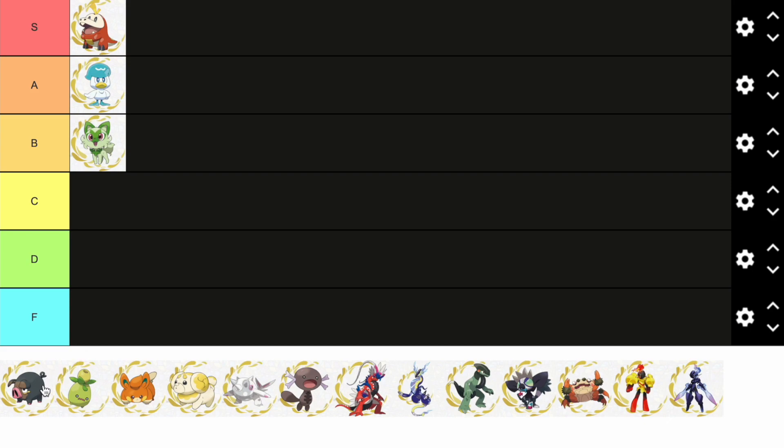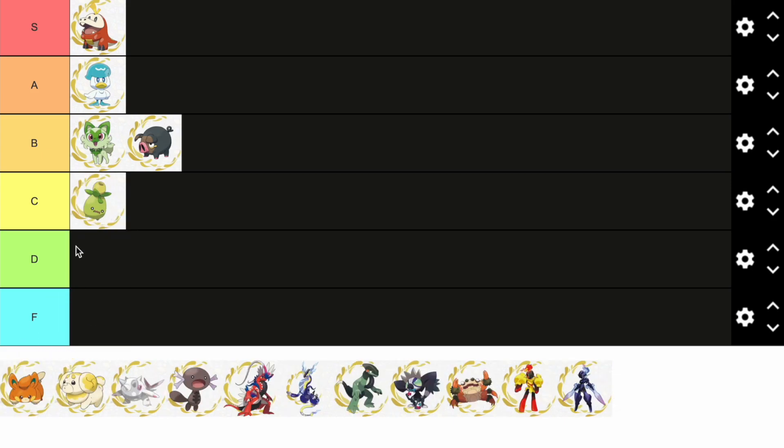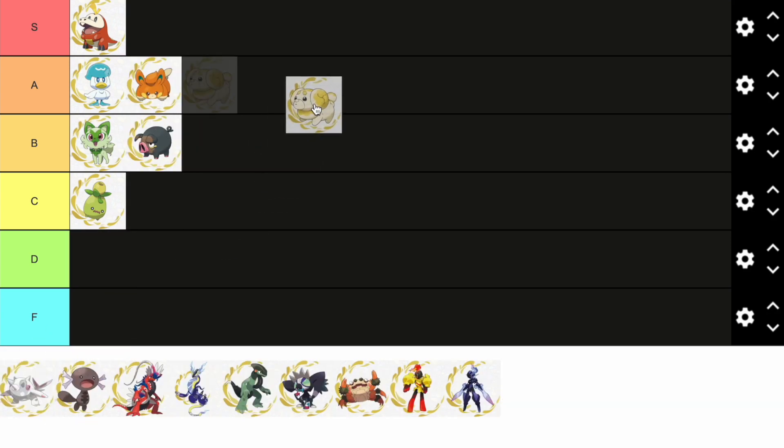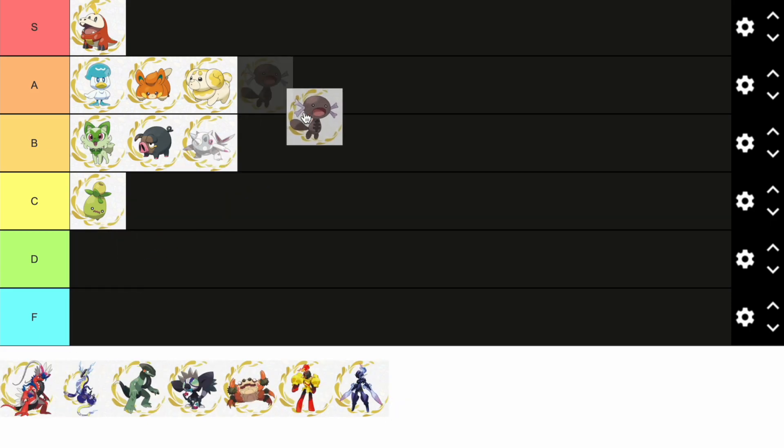Lechonk is fine but I think it's a bit overhyped, so B tier. Smoliv I could do without — C tier. Pawmi is pretty cute, A tier. Fidough is also pretty cute and it's grown on me since they first revealed it, so A tier as well. Cetitan is kind of weird but I think it's kind of cool. Wooper — I think he's fine.